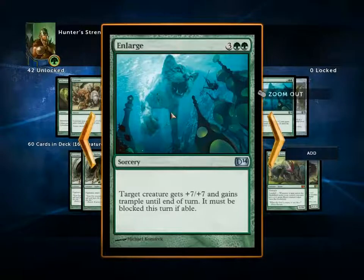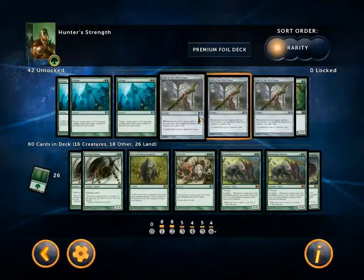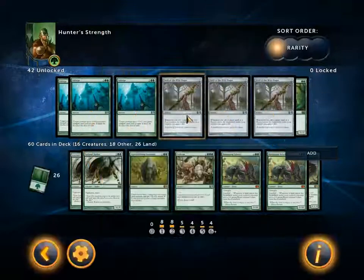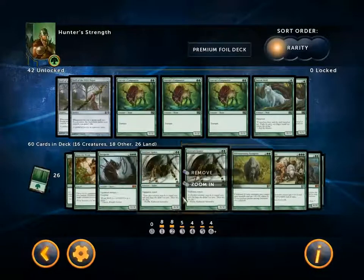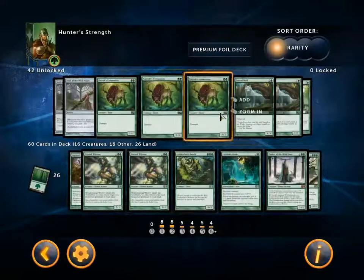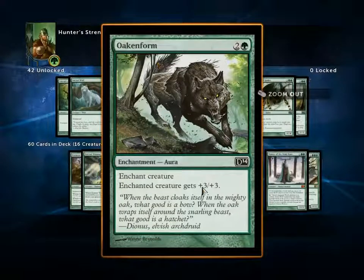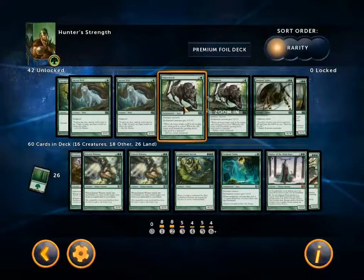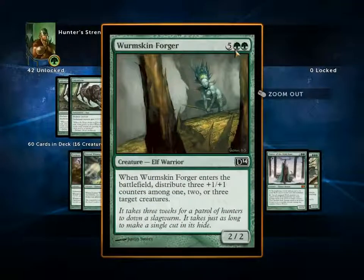Enlarge — target creature gets +7/+7 with Trample until end of turn and it must be blocked. It can be used as a removal spot but it's very expensive. Staff of the Wild Mages — these are bad, don't play them. Gorger Companion — I could play this, but I think ramping into bigger stuff is just better. Sacred Wolf has one toughness and I'm playing against Earthquake. Oak Conform is not as good as Elephant Guide, and I don't want too many enchantments because if you don't have a creature they just become useless. And Wormskin Forger — it costs 7.